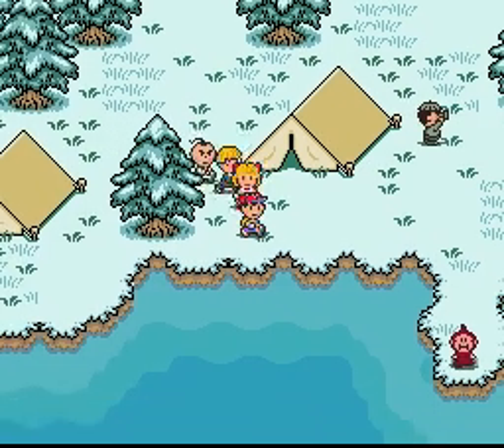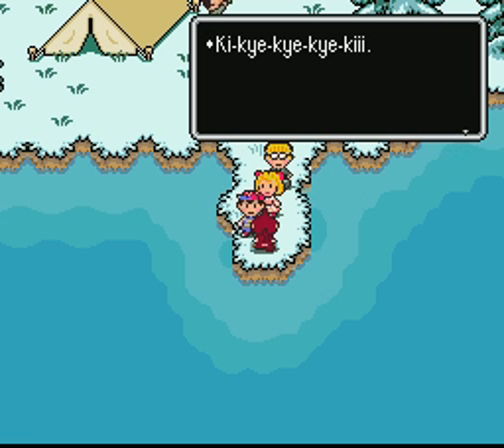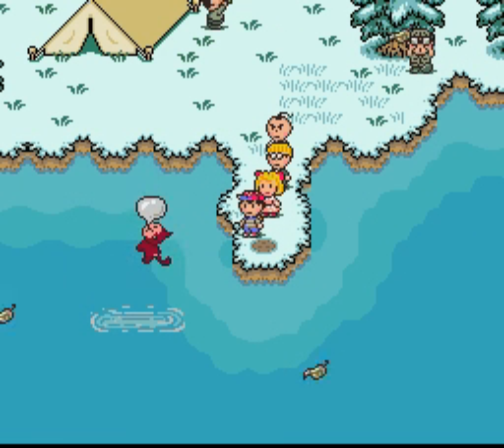Bubble Monkey! You left your girlfriend for Tessie! How could you? I have some chewing gum! Oh, that's right — I guess we don't need it. Disregard what I said earlier, then — he has his own chewing gum. Well, at least I got to show you the typo.